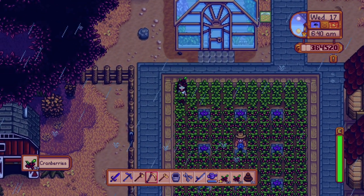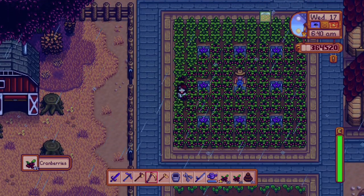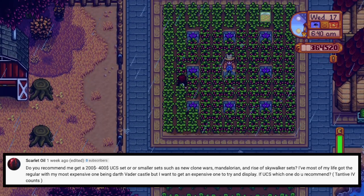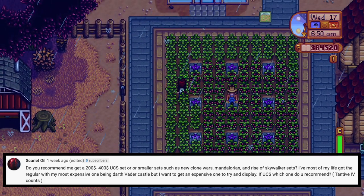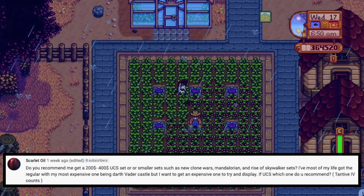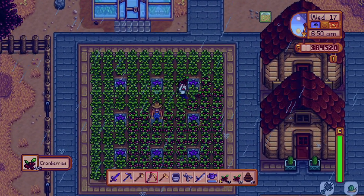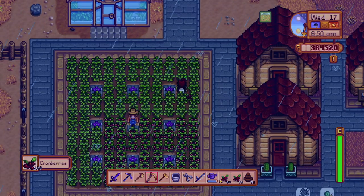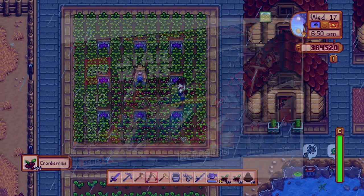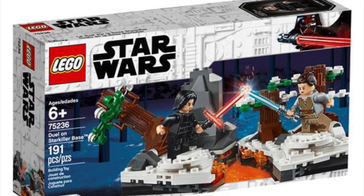Now let's get into today's questions. Our very first question is quite a long one, so I'm going to shorten it just a little bit. It comes from Scarlet Oil, and he asks: do I prefer getting smaller sets or bigger sets like UCS sets? Personally, I prefer smaller sets — like Battle Packs, Micro Fighters, and little play sets like Duel on Starkiller Base.